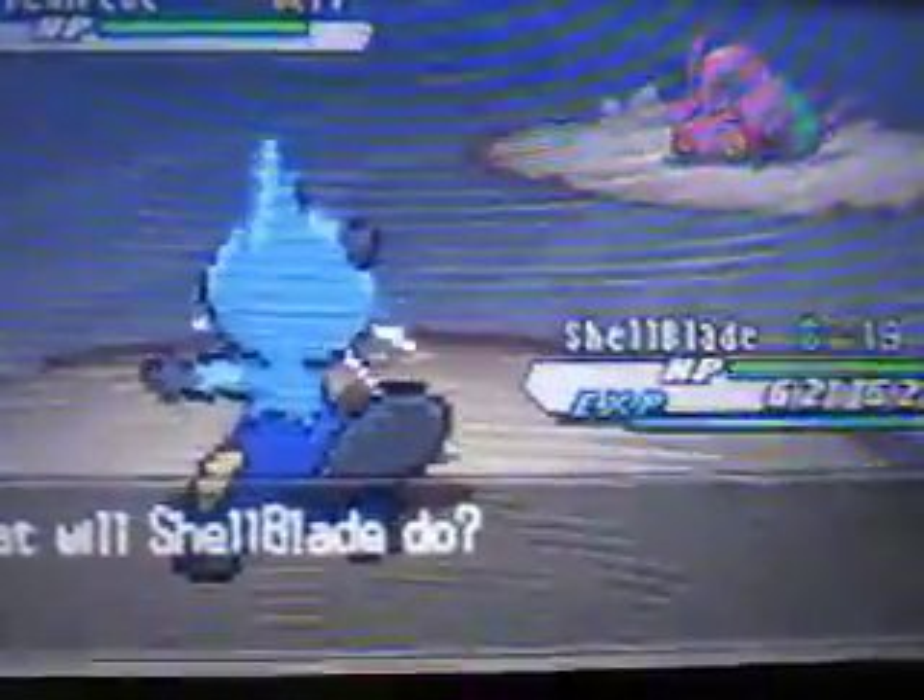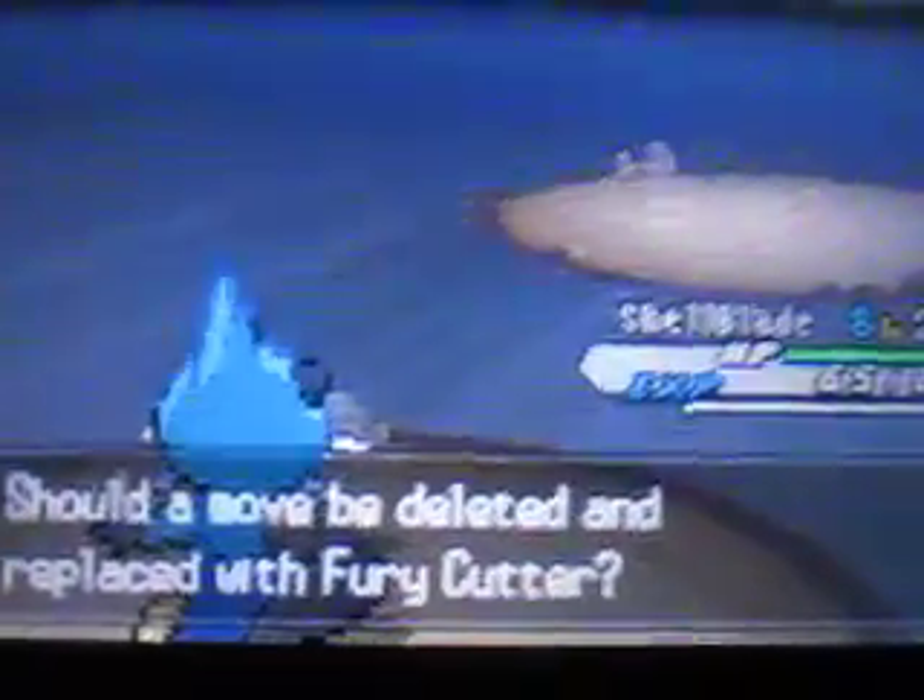We're just going to take this Venipede down. How the heck do we miss a Razor Shell? I don't care if you screech me - hoping it doesn't use any physical move. Shell Blade finally gets to level up and learns Fury Cutter! We are definitely going to learn this - it's way better than Tail Whip. We now have Fury Cutter, which is a move that covers our weaknesses. And Ryu is also at level 20.